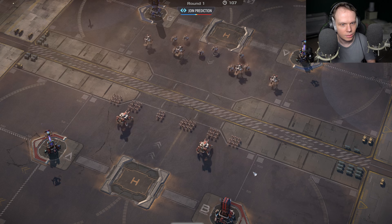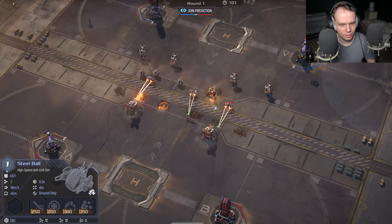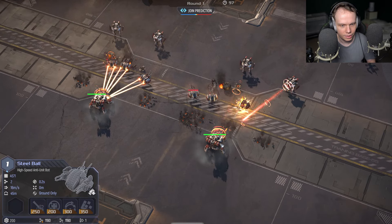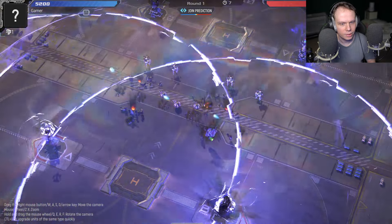This guy's got these steel balls, which are kind of like melting points. Steel balls are like little miniature melting points — they attack, and the longer they attack, the more damage they do. So this guy's got a big advantage on me right now.